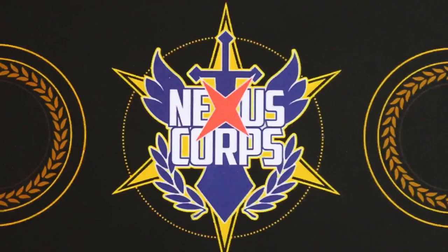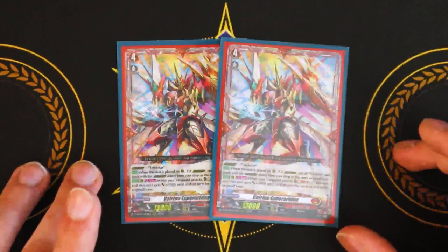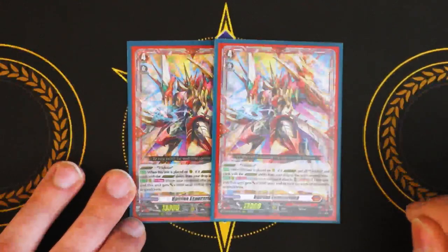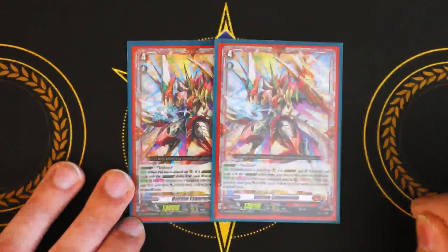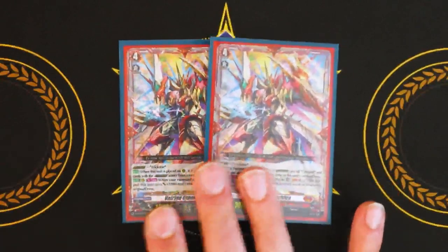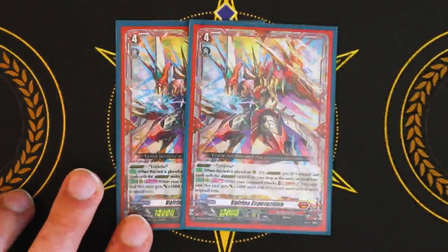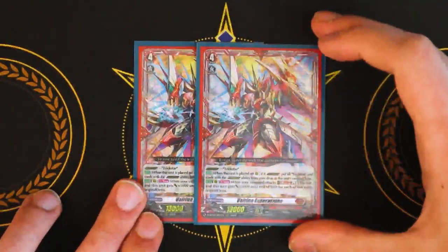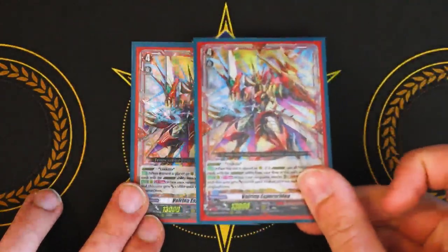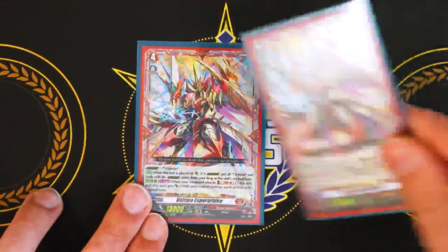Next up for other grade fours, I'm only running two copies of Irina Esparadia, just for space issues, though you can bump it up to three if you want. The first skill is Overdress over Trickstar. When it's placed on rear, if it's in the Overdress state, you put all Trickstars and cards with the Overdress ability from your drop into this unit's original dress. That's another reason we run Trickstar as our starter — if you Soul Blast a Trickstar, you have another in your drop to shove into Esparadia's original dress. Once per turn when your Vanguard attacks, you Soul Blast one, stand this unit, and it gets 5k for each of this unit's original dress. The fact that you can swing with this, re-stand it, and then get another big boost is really good.